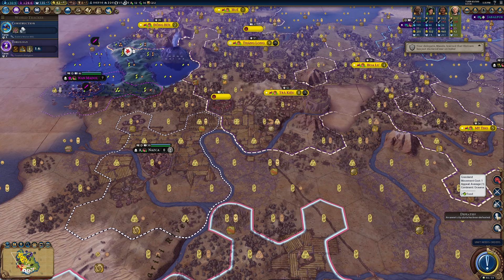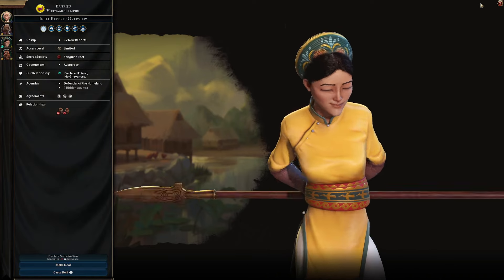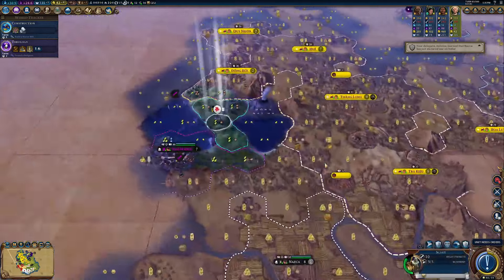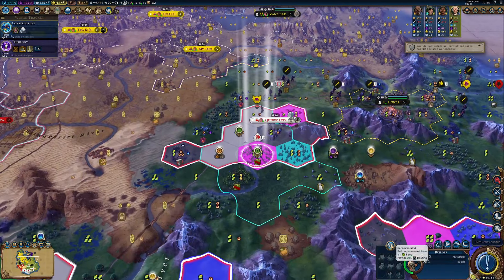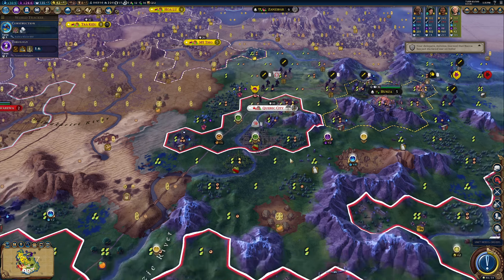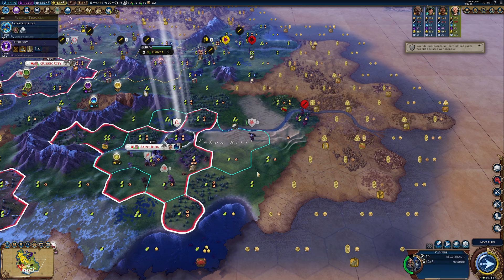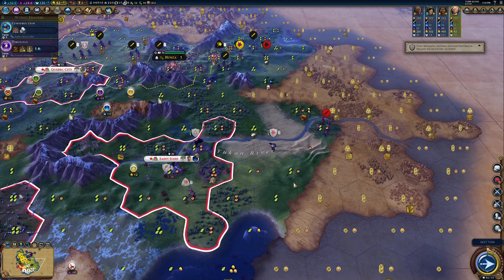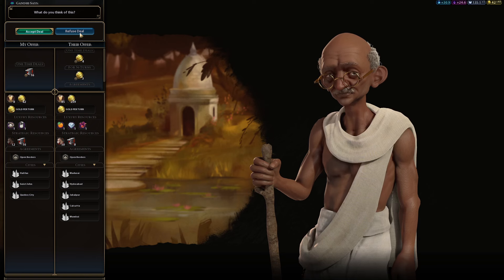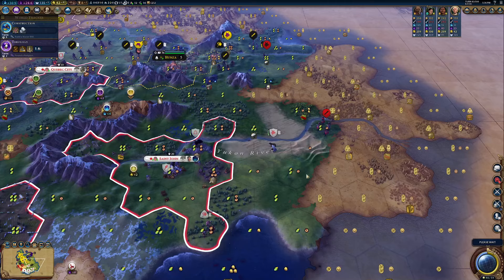Zanzibar and Nazca — oh, Vietnam has declared war on India! An unmet city-state has been defeated, our friendship has come to an end. Let's go and declare friendship — I don't really want her declaring war on me right now. The vampire is slowly coming back online, getting a little bit closer but still got some work to do.